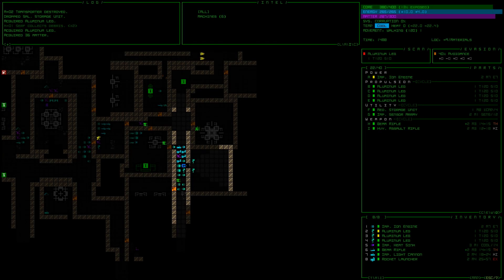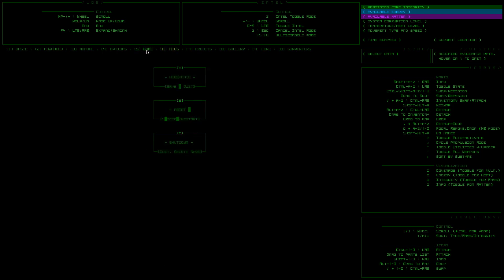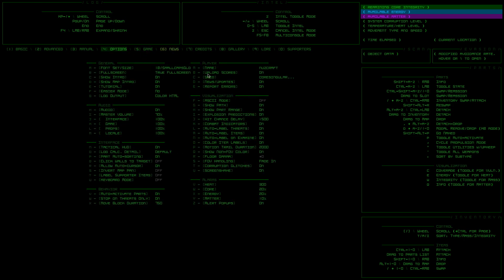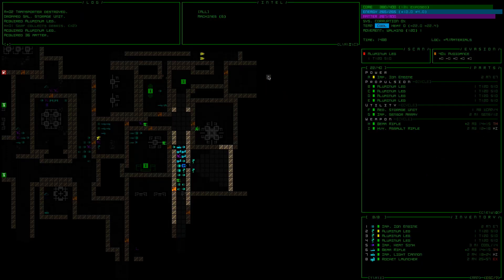Hello everybody, this is Nezcraft and welcome back to CogMind. This is weekly seed number 98. If you want to check what seed you're running, come over here — five options, seed. This is Core Singularity Shredder. It's a pretty rad name for a seed.